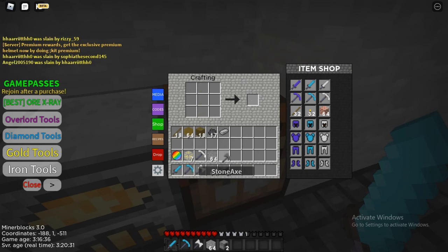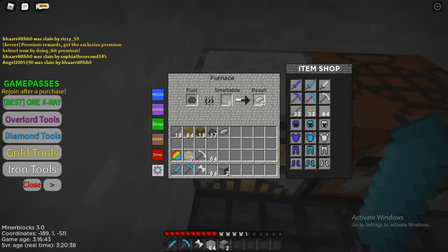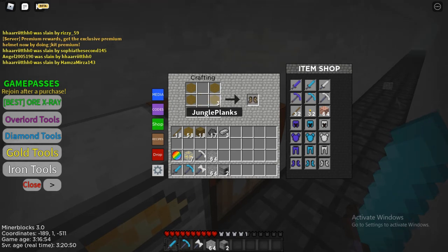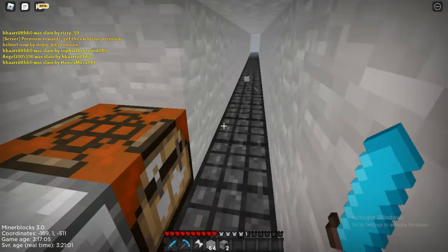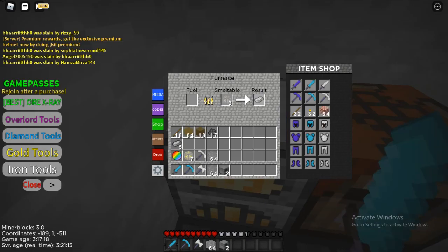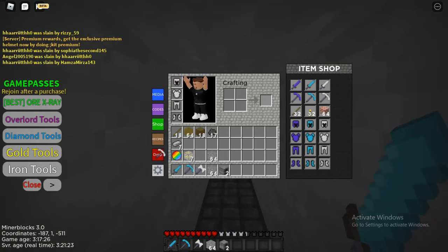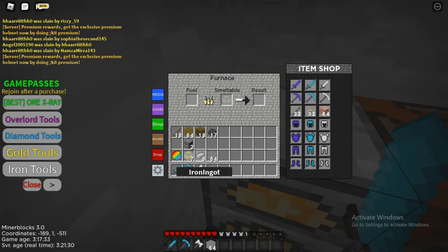Let's craft the iron axe. I also want to see if we can craft a shield like in Minecraft. I know the recipe for a shield — it's like that, with planks and iron. But it looks like there is no shield in this game. Anyway, we are full iron. So we've got a diamond pickaxe, diamond sword, iron axe, and full iron armor. I think we should be good to go. Since there is no durability, I have no use for the iron pickaxe, so I'll just drop it.